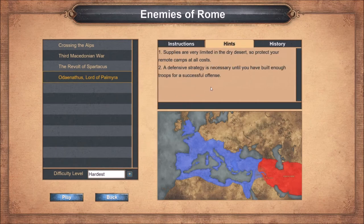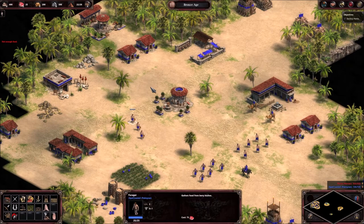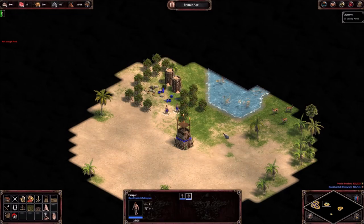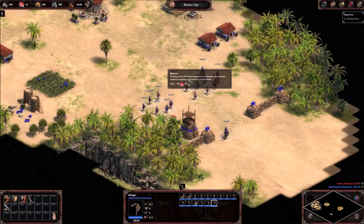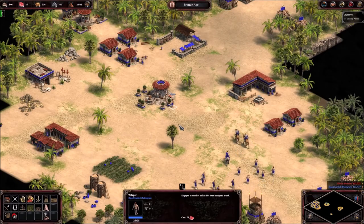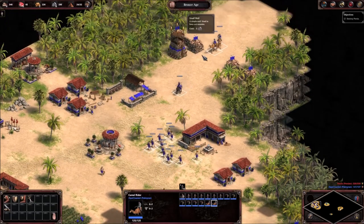The objectives are pretty straightforward: destroy the Persians. Supplies are very limited in the dry desert, so protect your remote camps at all costs. A defensive strategy is necessary until you have built enough troops for a successful offense. This mission is very difficult — if you're playing on hardest, don't bother trying to protect your remote locations. The best you can hope for is not dying immediately.